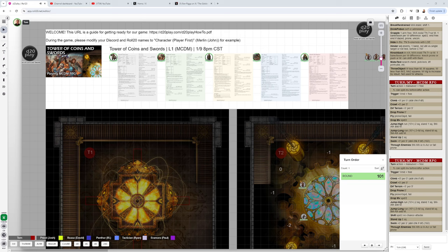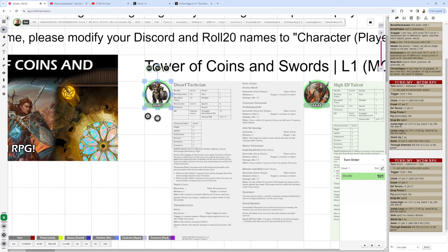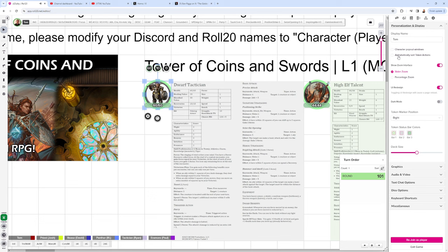Each of these characters — you all have access to all these characters, so any one of you can click on any of the tokens. First, go to the top right of the screen, hover over the gear icon that says 'My Settings,' then go to Personalization and Display, and make sure you have unchecked the box for Alphabetically Sort Token Actions. Once unchecked, the token actions will appear across the screen in a specific order.